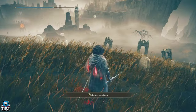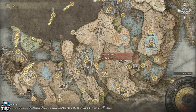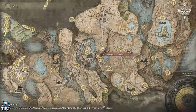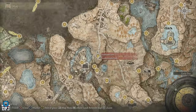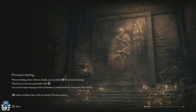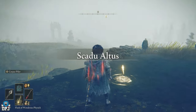Getting this is really easy — it's just lying there waiting for you. You need to come to the High Road Cross grace point, the first one you'll come to after defeating Rennala. Or if you want, you can skip the Rennala fight altogether and still come around to get this. Check out the video linked in my description for the skip. It's super simple to get and you don't have to fight anything.